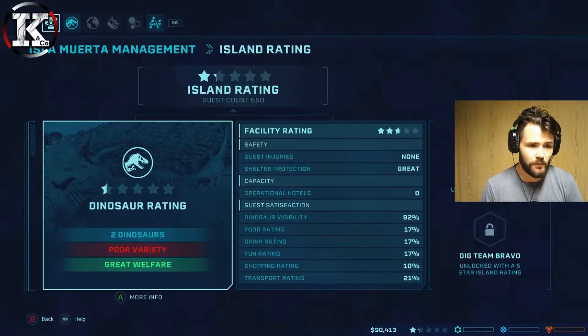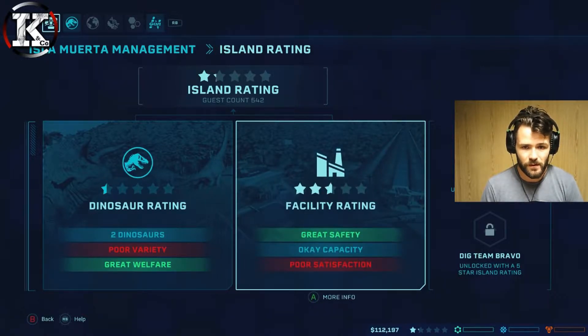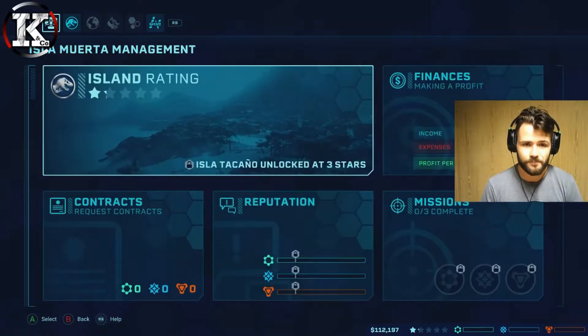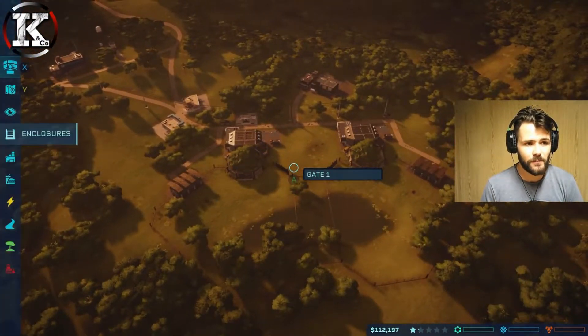Poor variety, great welfare, two dinosaurs, half a star facilities. Dinosaur visibility is 100%, food rating is 12 across most categories and 20 on another, but it's slowly climbing. Let's have a look at the management view.